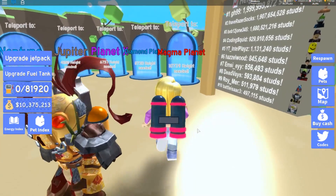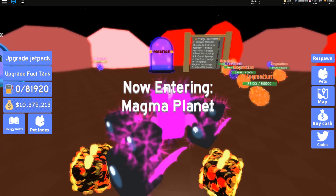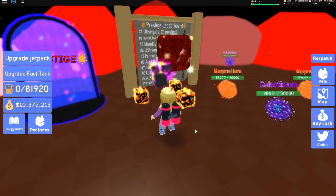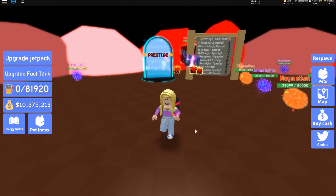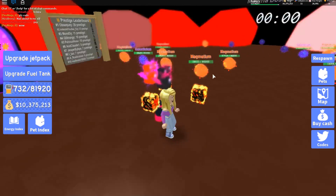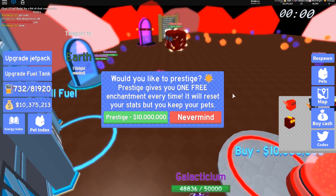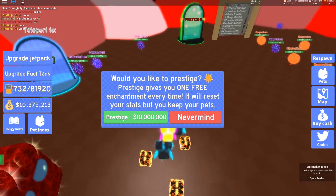I've got 10 million cash because it's going to cost you 10 million to prestige. Currently we have a leaderboard — the top one is 29 prestiges on Hello Magma Boss, and the number 10th is 6. So we're about to get our first prestige in this portal, but this magma boss needs to leave us alone! Let's just quickly jump into the prestige portal and it says 'Would you like to prestige?' Prestige gives you one free enchantment every single time and it will reset your stats, but keep your pets. And it is 10 million.